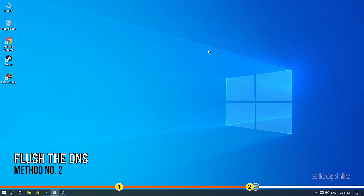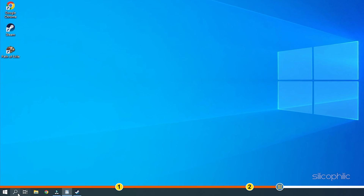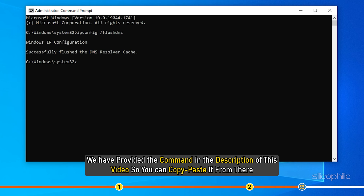Method 2. If the matchmaking still takes long after connecting to other servers, then you can try flushing the DNS. Type command prompt in the search bar and run it as administrator. Type ipconfig /flushdns and press Enter. We have provided the command in the description of this video so you can copy paste it from there.